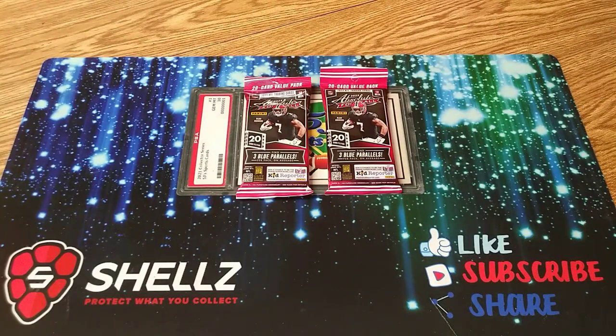What's going on everybody? We got a quick rip here today. We picked these two up — these two value packs of Absolute Football from Walgreens. They were $10 a piece. We're going to try to see if we can get our money back for these. So we got $20 here, throw up in the corner and see if we can pull anything good out of here.